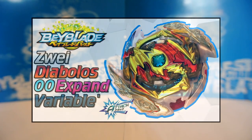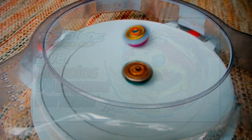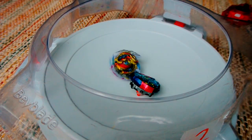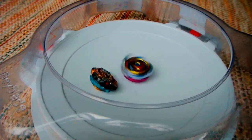Lastly, a variation that is not very popular — I think it's only been used once in the winning combos list — but in my opinion has a lot of potential, is Zwei Diabolos 00 Expand Variable Dash. Variable has a very wide rubber tip, and because of this larger surface area, when worn to the optimal condition, it can increase the combo's movement speed and KO attack at the risk of its controllability. And combined with the Expand frame, it also gives a surprising amount of precision, allowing it to defeat other attackers more consistently and even outspin a few opposite spin defense and stamina combos.